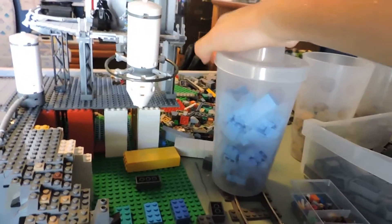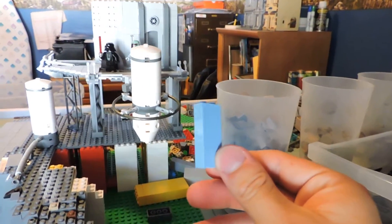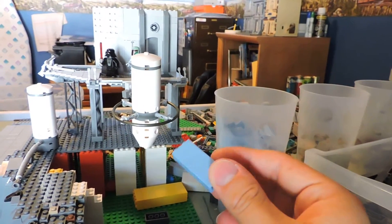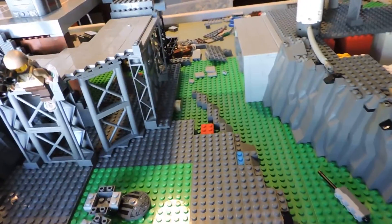Those blue pieces you can see in that Pick a Brick cup are for the water. I might use what I think is called light blue, or I've seen people use sand green for water because it's in between sand green and this color. I'm not too sure — I might just go with light blue because I think it would look better for water, but if you guys have any suggestions let me know.